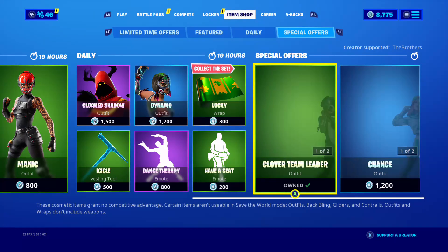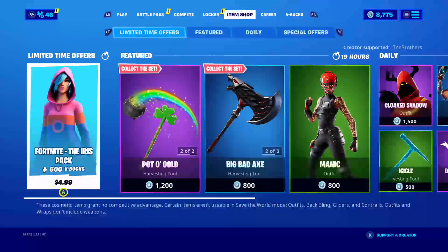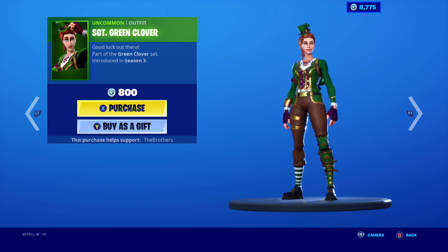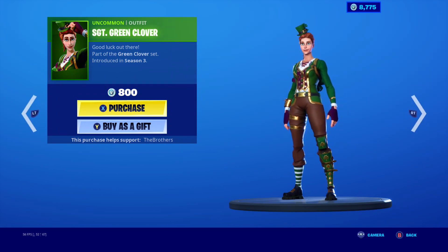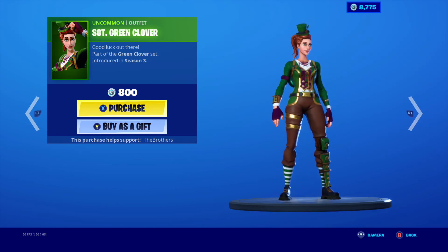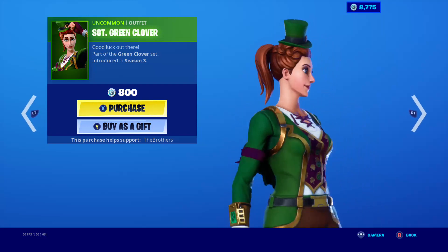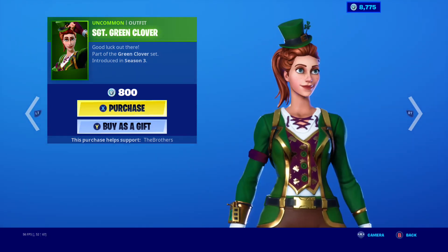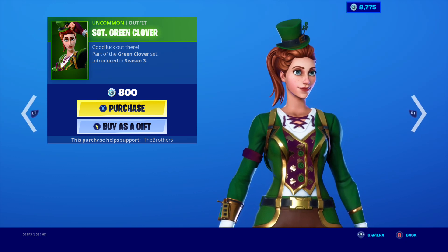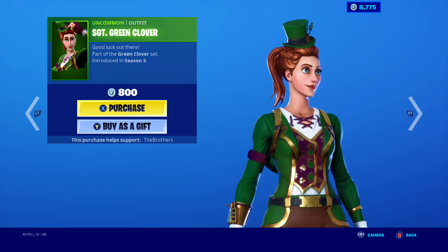And then the Chance and Silver Strikers pickaxe. So I am gonna be buying the Lucky Camo too — that came out last year. This skin came out oh, season three, so it's been two years — 2018. So this is a really OG skin. Third time of it being in the item shop, not counting consecutive days because it's probably gonna be here tomorrow.